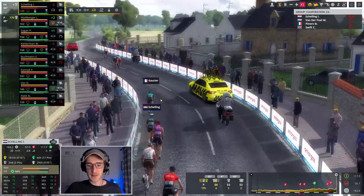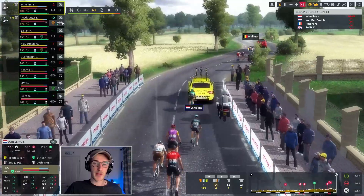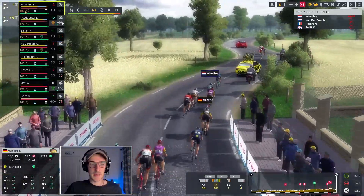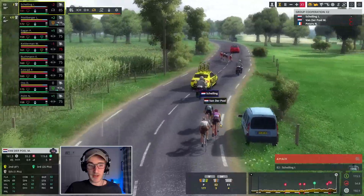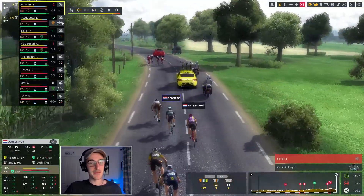Finally I've got to the front of proceedings with Ida Schelling, but we do have a pretty big breakaway — a couple of riders up the road already. I'm not sure if they're going to let Ida go here. When I attack, Matthew van der Poel tries to follow me into the breakaway. This is why we're not allowed up the road here.